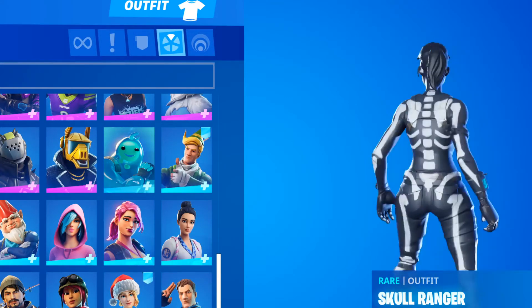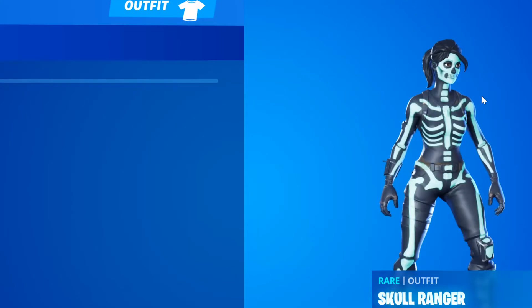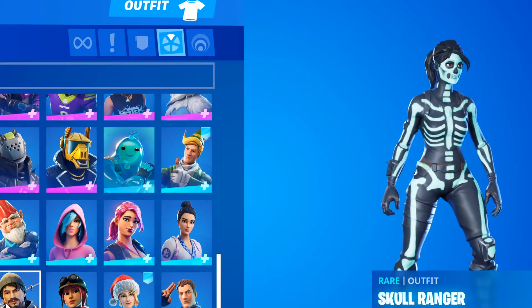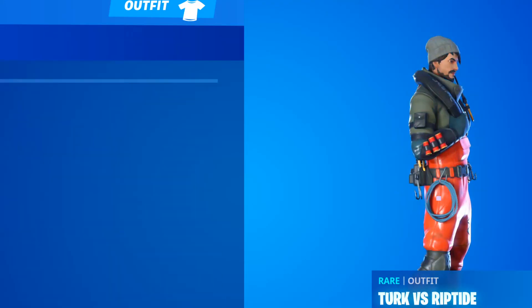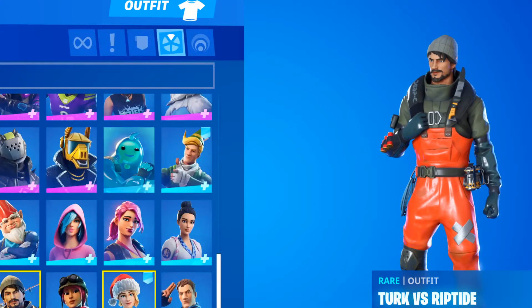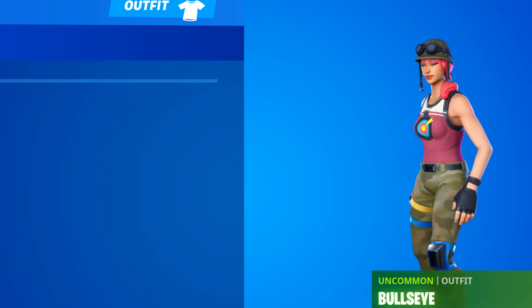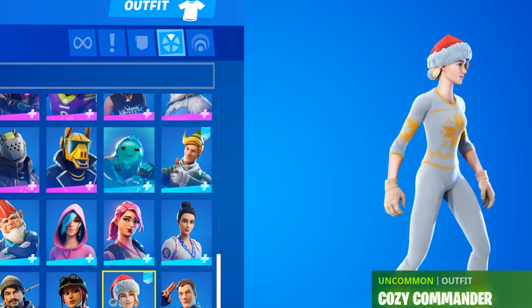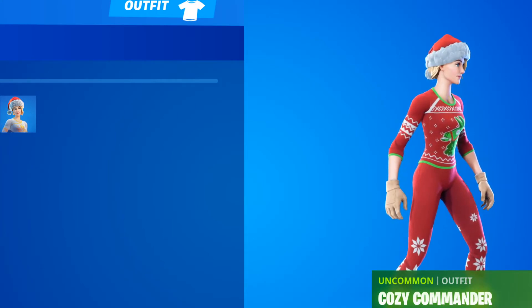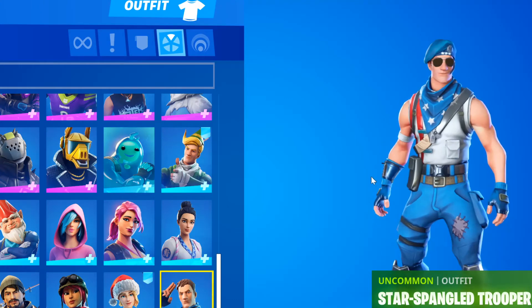Now we got the Skull Ranger - I think this came out a couple times during Halloween. It's a cool skin, it's based off Skull Trooper. And then Riptide - if I got this style I would rock this skin way more, but it was too hard for me. Now we got Bullseye, as well as Pixel Heart and Tech. Now we got Cozy Commander - really cool skin, it came out during Christmas. Now we got the last one for selectable styles - the Star Spangled Trooper. It's an awesome skin.